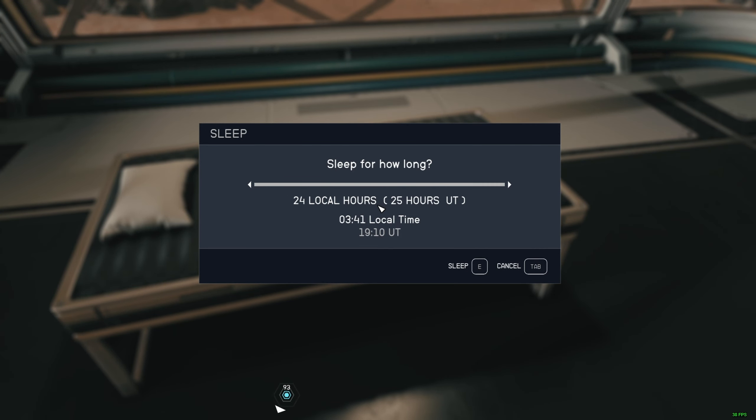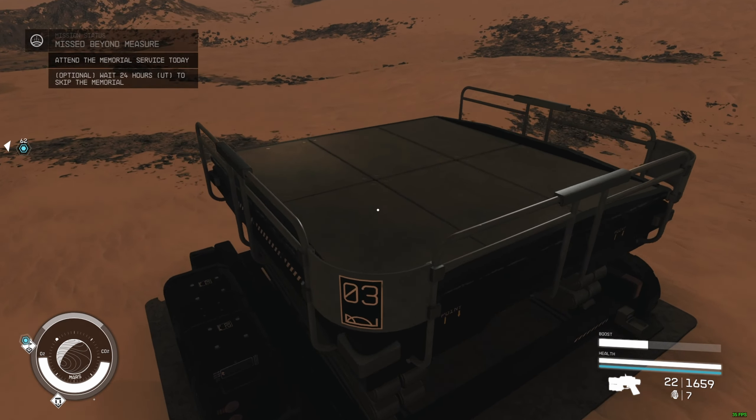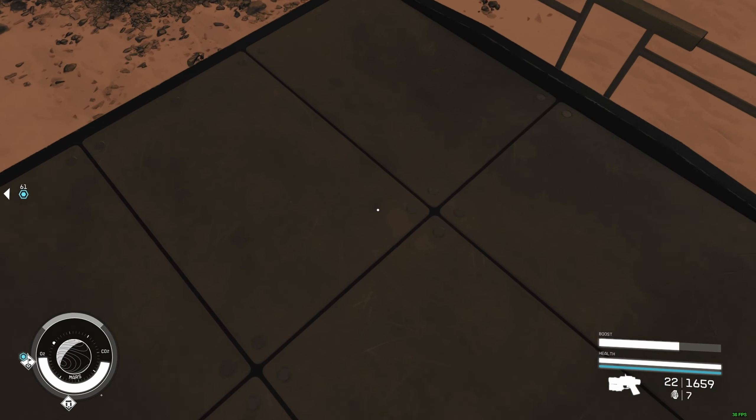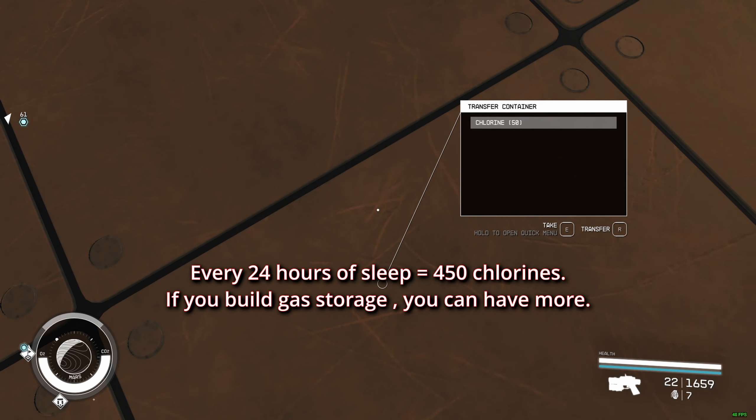I'm going to sleep 24 hours. There we go — now it says 400. So I just have to do the same thing to get to 450. Technically, if you want to go even faster, you want to build more storage.